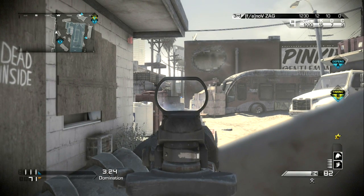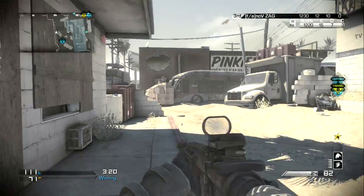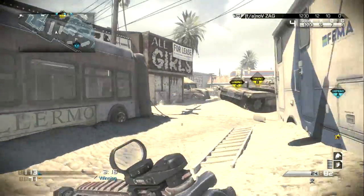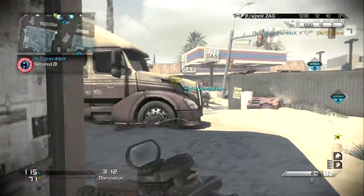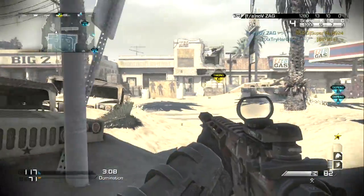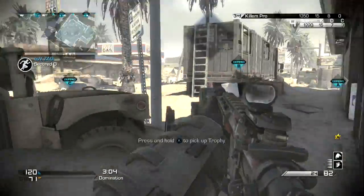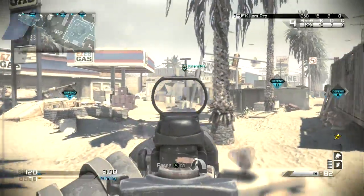They describe the map as taking place in China — it's like a city dam. The very last sentence describes a map-based scorestreak that overlooks the dam and helps keep enemies at bay. I'm assuming this is like a sentry gun or some kind of turret that might prevent people from crossing the dam or a bridge near the dam.